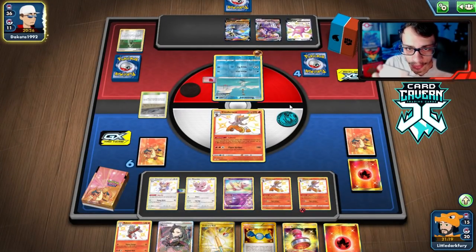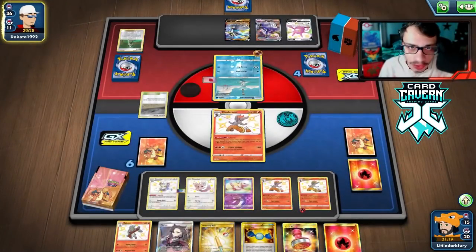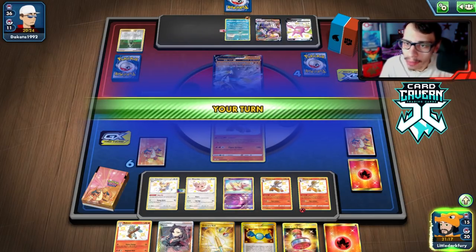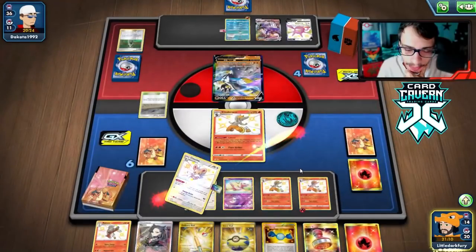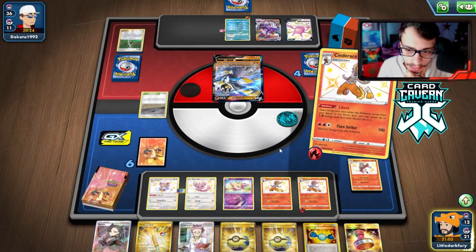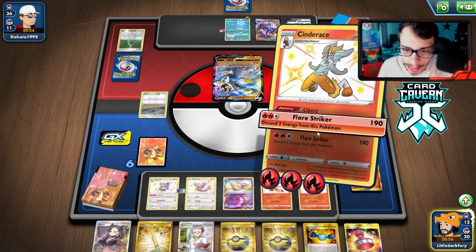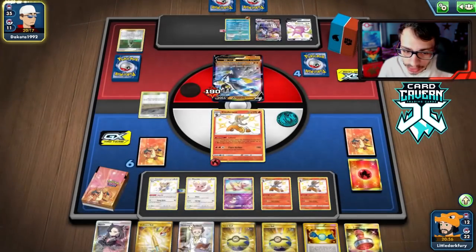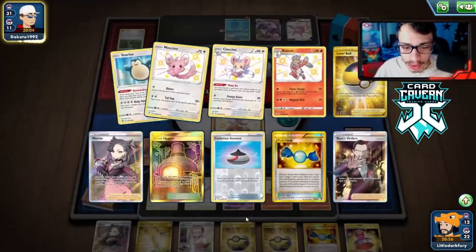They're going to bring in Urshifu — not terrible since we can still hit them. We can't Marnie or Research, so we just hit for 190. We need to find Recycle Energy soon. We want to save the Rod for Mew — if Mew gets knocked out they can try to G-Max Rapid Flow two of my Cinccinos. They Marnie us, which is fine since this hand was pretty bad anyway. We get Bird Keeper and an energy — that works! There's Boss too, so if they don't attack we can Boss them.